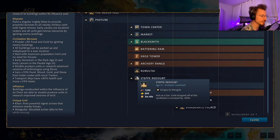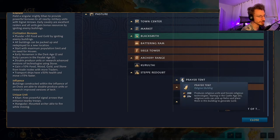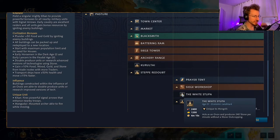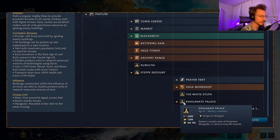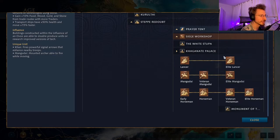In the Feudal Age, landmarks are either the Kurultai — when the Khan is nearby, it heals all nearby damaged units and provides a 25% damage bonus for 30 seconds, a great defensive bonus — or the Steppe Redoubt, which acts as a Ger with gold dropped off increased by 50%. Castle Age landmarks are the White Stupa, acting as an Ovoo producing 240 stone per minute without a stone outcropping, greatly buffing stone production, or the Kaganate Palace which spawns a cavalry army of horsemen, Mangudai, or lancers every 90 seconds.